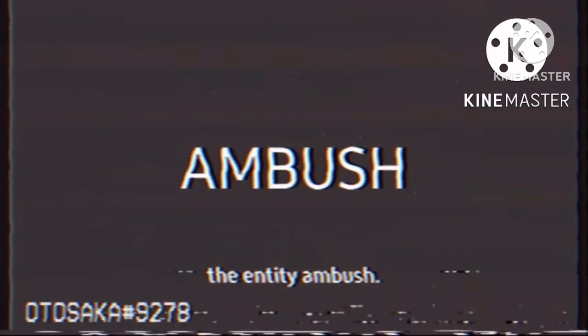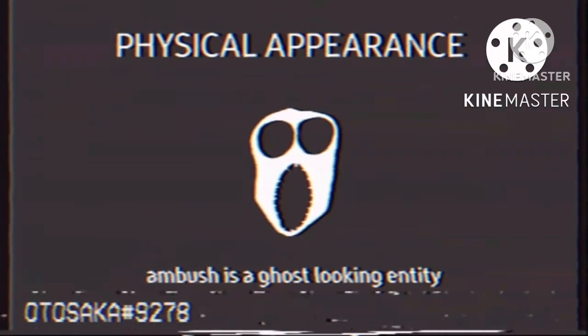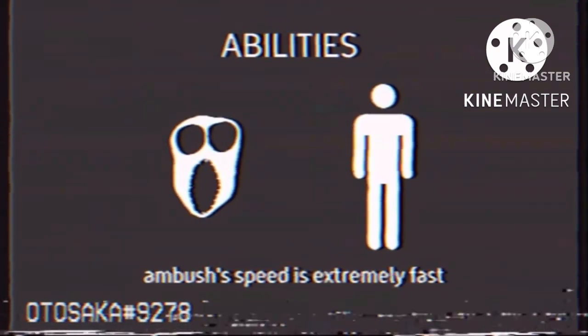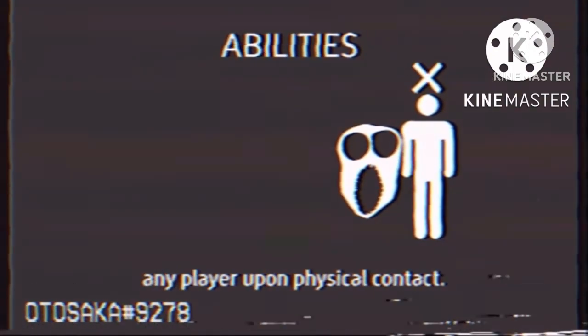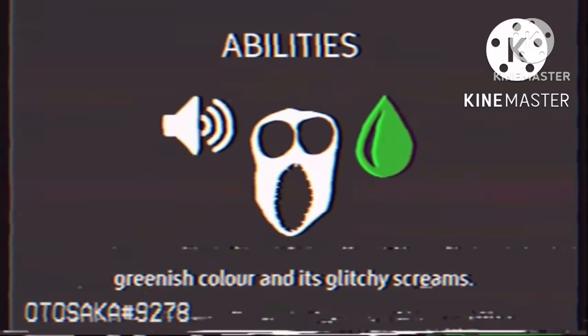This is an informative video concerning the entity Ambush. Please follow this videotape to gain as much information as possible about the entity. Ambush is a ghost-looking entity with two hollow black eyes and a beast mouth filled with razor blade teeth. Ambush's speed is extremely fast and no human is able to outrun it. The entity is able to instantly kill any player upon physical contact. The entity Ambush is distinguished with its radioactive greenish color and its glitchy scream.